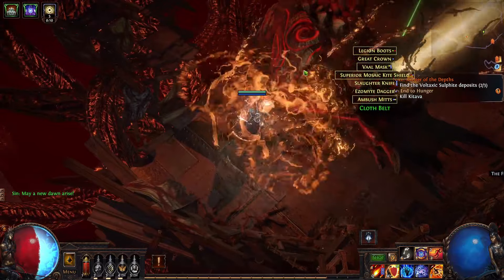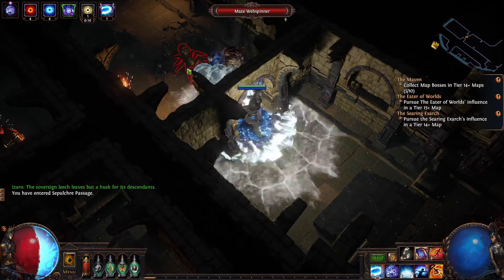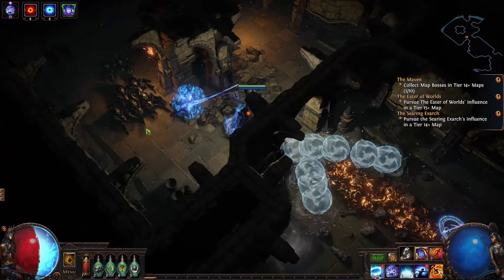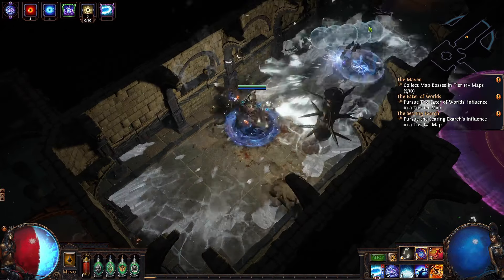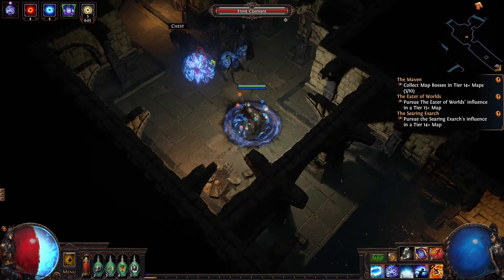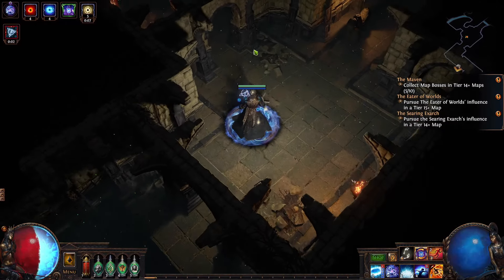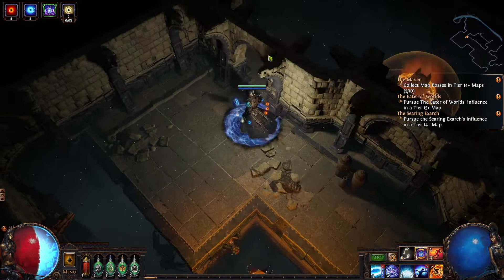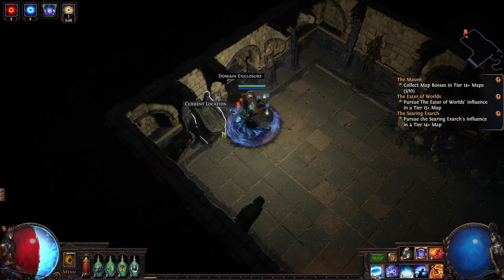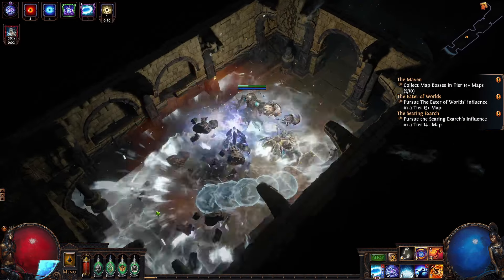Now that I finally have a good base that I like playing, my goal is to reach level 95 — I don't think I'll get to 100. My highest level character was my Lightning Arrow Ranger at 91, with like negative 30 resistances all around, and that was a struggle. Getting to 91 on this one won't be as difficult, so 95 is definitely doable if I don't make any new characters.